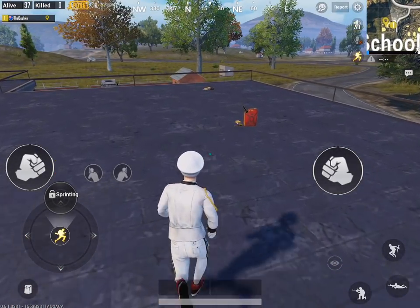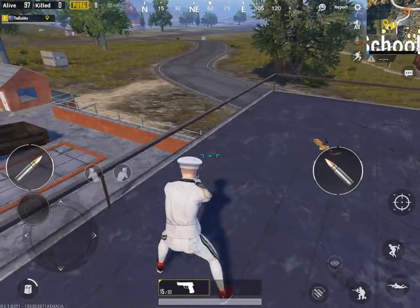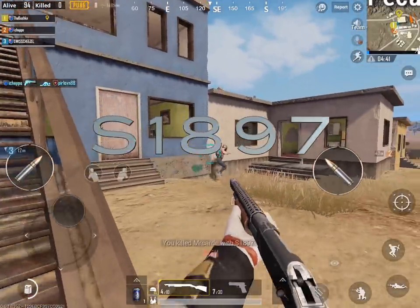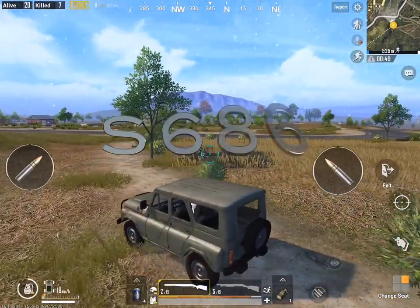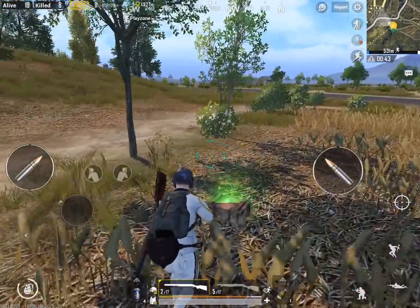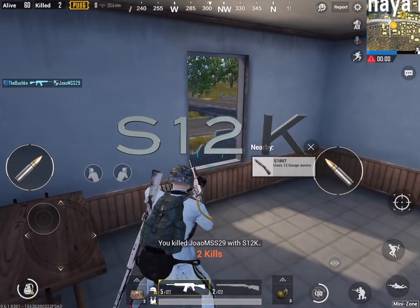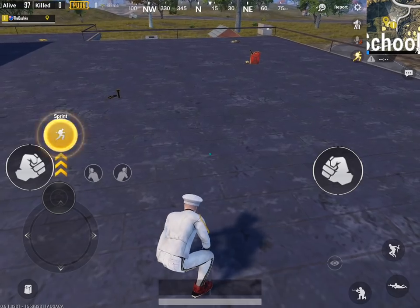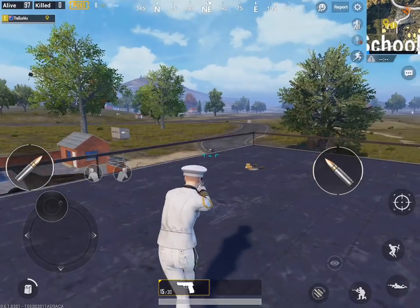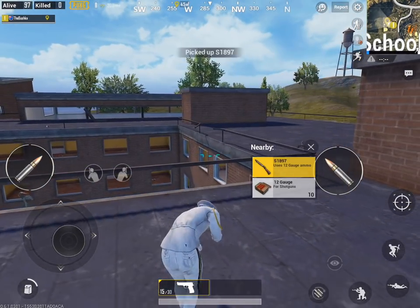I'm Bushka, and this is the PUBG Mobile shotgun breakdown. I'm going to be looking at all the big boppers from the main weapon slots. I'm going to be looking at the S1897, the Vanilla Gorilla, the five-shot pump — that is a delightful piece of work. I'm going to be looking at the S686, the super high-risk, super high-reward member of the shotgun family. And finally, we're going to have a look at the S12K, the auto-shotty that can take AR attachments, which is really important and sets the gun apart from the rest of the shotgun variants.